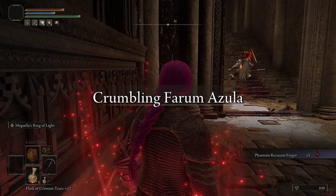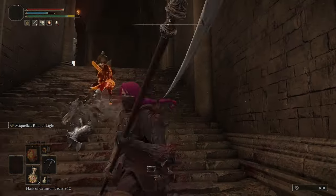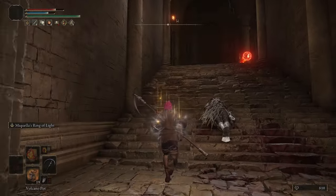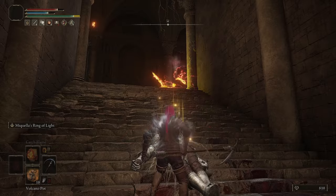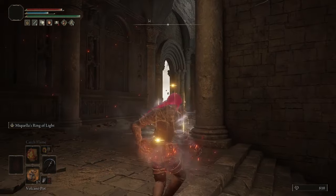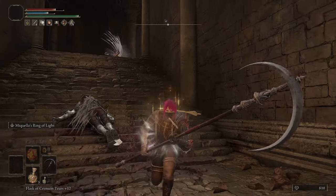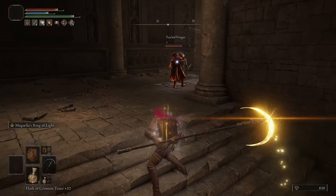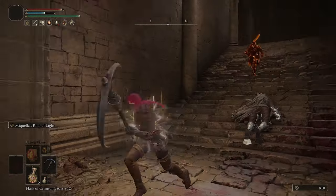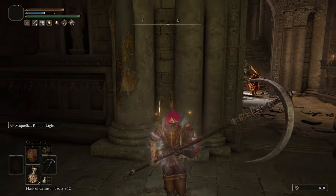Hello everyone and welcome to some post-Elden Beast invasions where I found myself in Farum Azula with a host with questionable connection and a phantom with gear that makes me very suspicious that they are of incredibly high level. So what am I doing now that I have beaten the game? Well, I'm just experimenting, having a good time, and trying out a bunch of different weapons. Here I'm using the Halo Scythe, and in some later invasions I'll be bringing out the Sacred Relic Sword. I'm also testing out the Godskin Peeler because that was one of the weapons I first used when I started playing PvP in early patches with my first character. PvP looked very different then versus now. But with the host with questionable connection and a potentially very high level phantom, I am being incredibly careful and trying to figure out the situation.